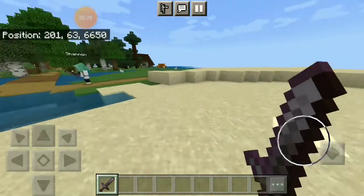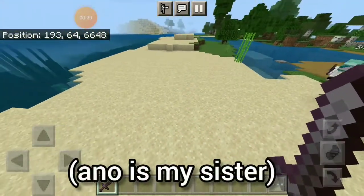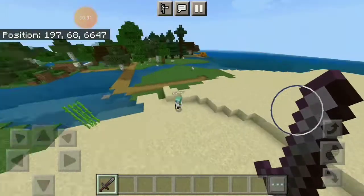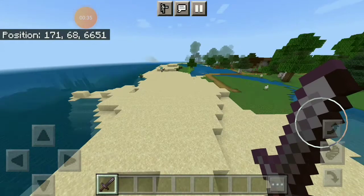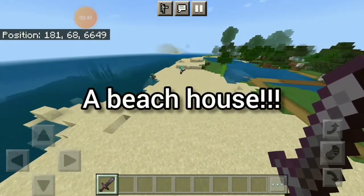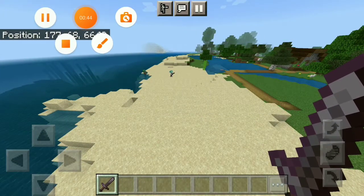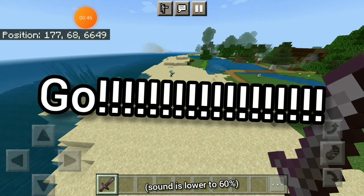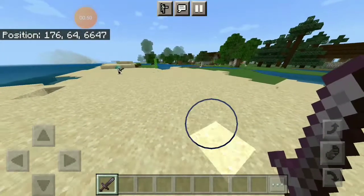So I think we found a place where we can start our build battle. You're gonna build right here and I'm gonna build right here. In this video our challenge is to make a beach house. Okay, let's start — three, two, one, go! I think I'm gonna build my place right here.